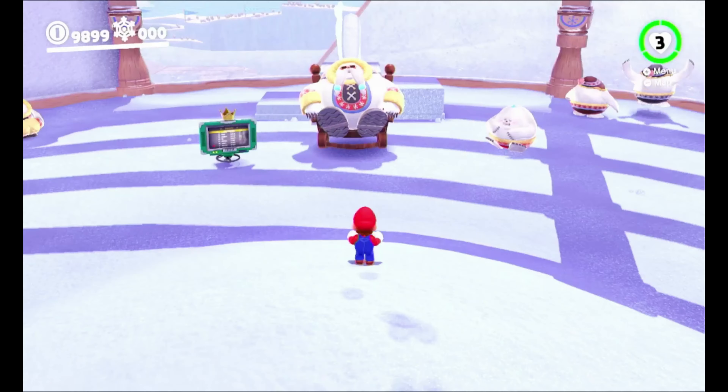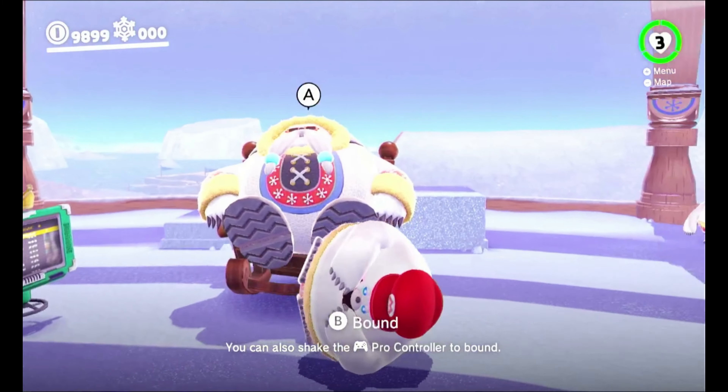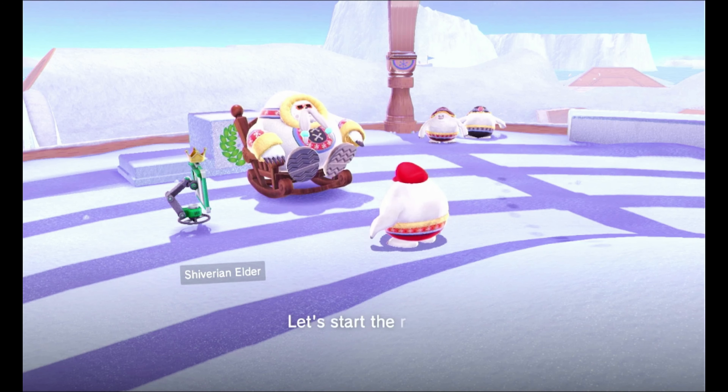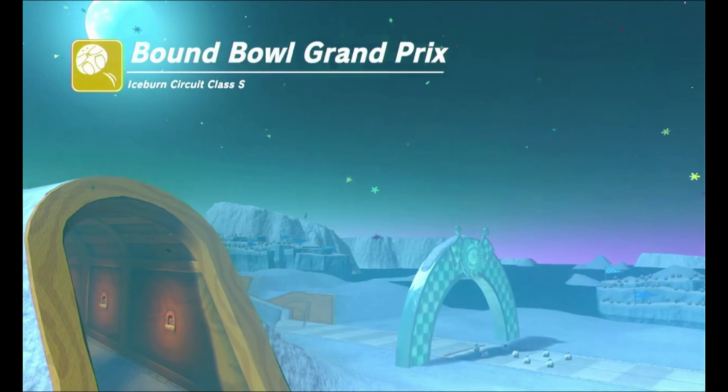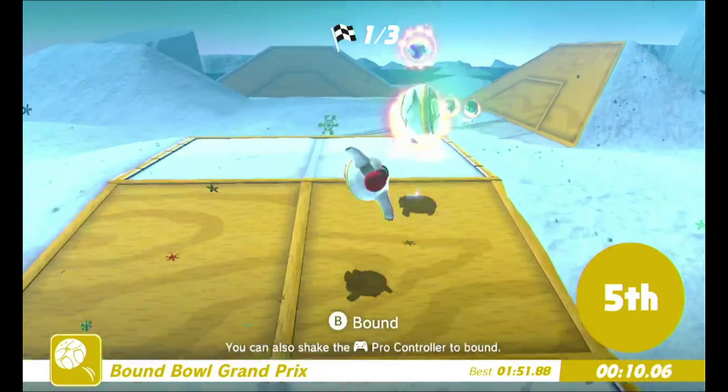Bound Bowl: you play as a bouncy yeti and race by pressing B as he hits the ground. That's the gist of it. But hidden deep within Snow Kingdom, there's a secret race course — one that literally took me an entire afternoon to do. Iceburn Circuit Class S. You'd think the races would work a little bit like Super Mario 64's slide, but nope, not at all. This moon is just stupidly hard.